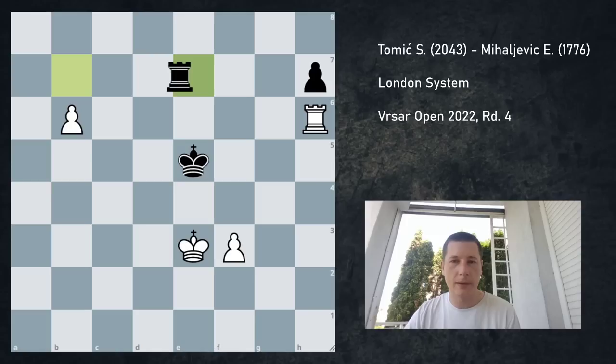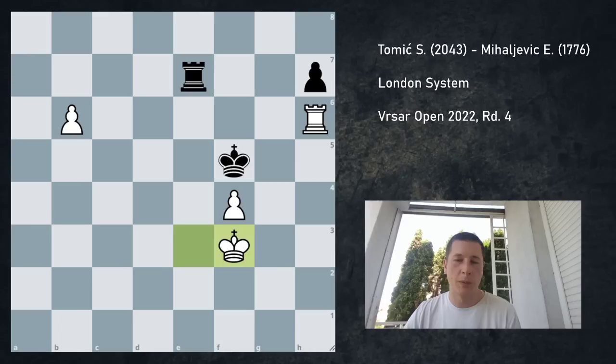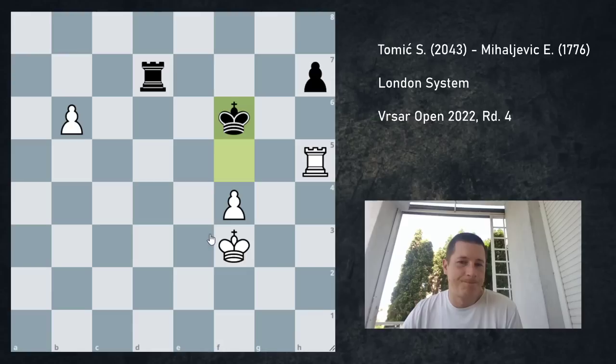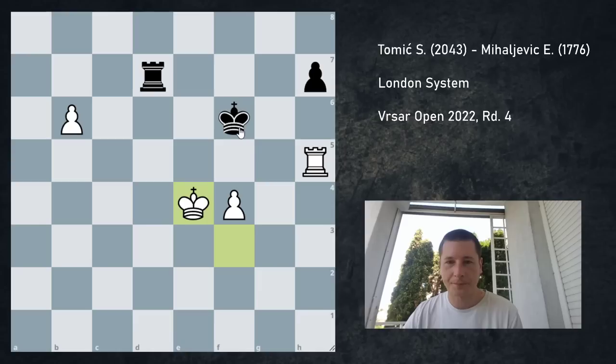So what happened in the game was Ra7, b6, Rb7, Ke3, Re7, f4 check, Kf5 check, Kf3. And now her problem is that she cannot go here or here with the king, cannot go here, so she can only move her rook away. She played Rd7, I played Rh5, and that's it. King g6 puts up a bit more resistance, I think, but still it's over. She played Kf6, which just doesn't matter — both are winning. I played Ke4.